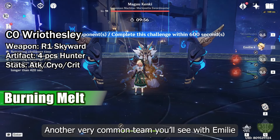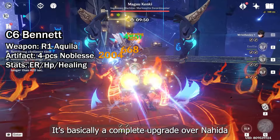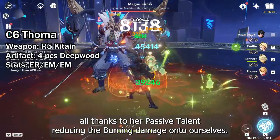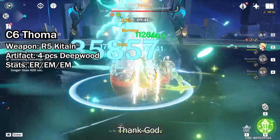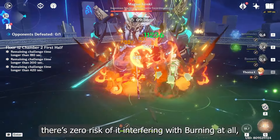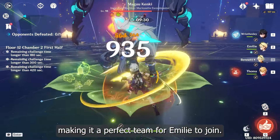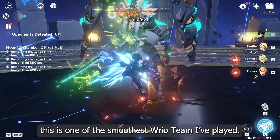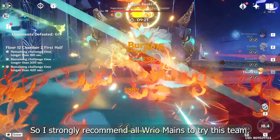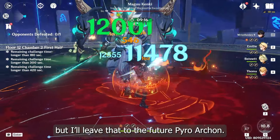Another very common team you'll see with Emily is the Burning Melt team, featuring either Ganyu or Wriothesley. She's basically a complete upgrade over Nahida, all thanks to her passive talent reducing burning damage onto ourselves — so no more burning ourselves alive, thank god. Since Cryo doesn't react with Dendro, there's no risk of it interfering with burning at all, making it a perfect team for Emily to join. Honestly, this is one of the smoothest Wriothesley teams I've played, so I strongly recommend all Wriothesley mains try this team. The only problem left is the circle impact, but I'll leave that to the future Pyro Archon.